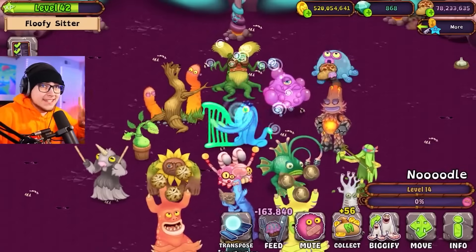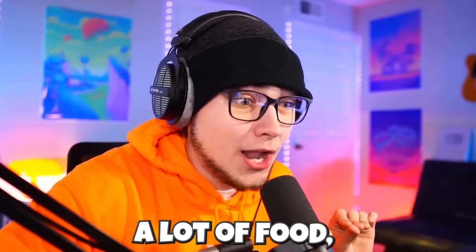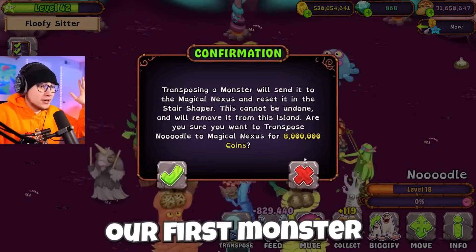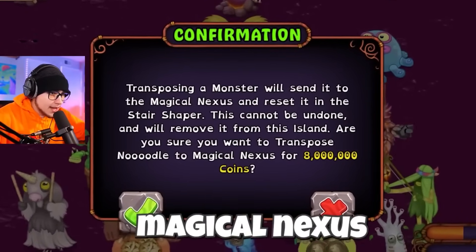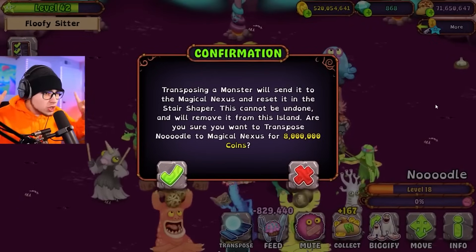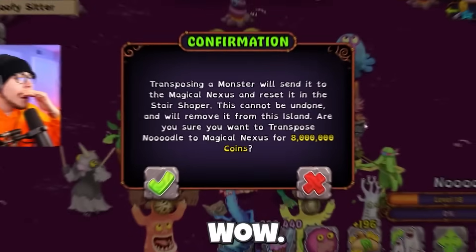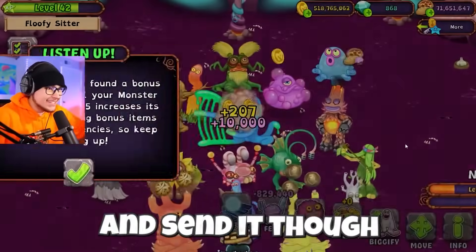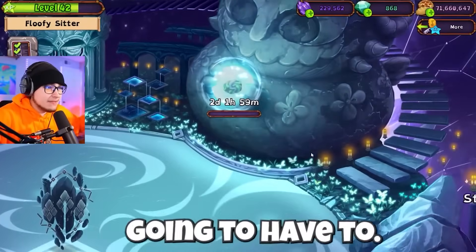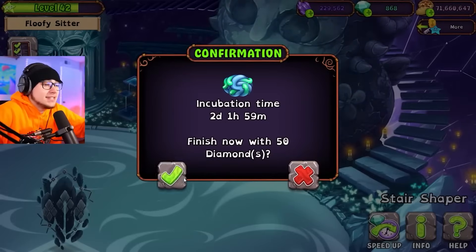We're gonna have to roll through some food today — thankfully we have 77 million so we should be alright. Let's get Gloptic leveled up to level 18. Wow, that is taking away a lot of food — literally almost a million per slot, so we're going to be using a lot. Gloptic is gonna be our first monster transposed. Transporting a monster will send it to the Magical Nexus and reset it in the star shaper — this cannot be undone and will remove it from this island. Are you sure you want to transpose Noodle to Magical Nexus for eight million? This costs coins too — wow, a completely new system.